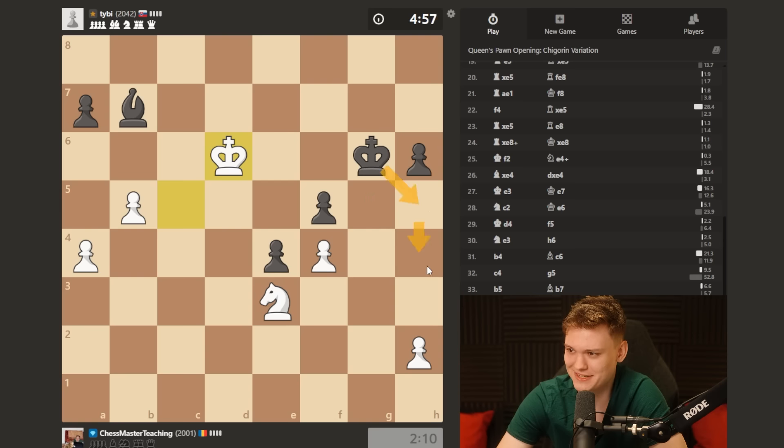Look at this - he tries like the cheeky king. I don't even collect the pawn because that gives him king g4 and perhaps better counterplay. But I'm threatening this - the bishop is gonna be running out of moves.